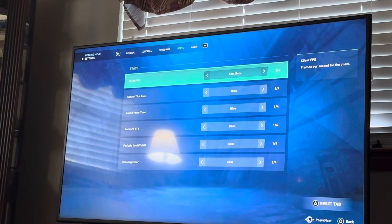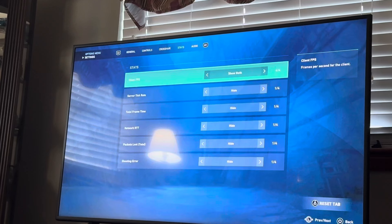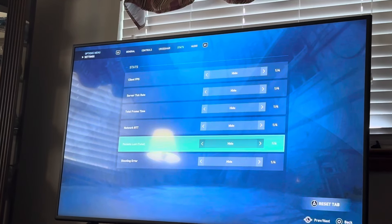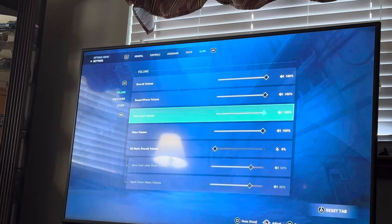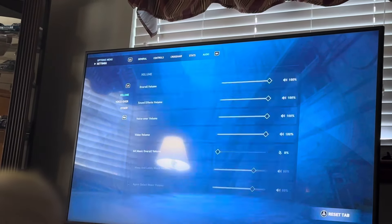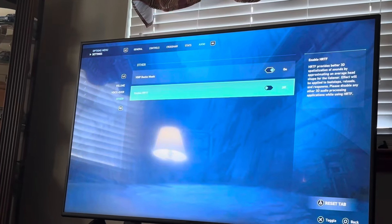In the stats section, you guys can view your frames and everything you're getting. FPS doesn't matter too much on console, but things like server tick you can turn on just to see if you're lagging a lot. You can also change the audio settings here — if your characters' voiceovers are annoying, you can turn down their volume. Guys, enjoy the tutorial and I'm out.